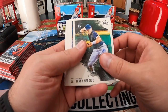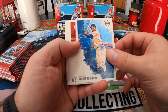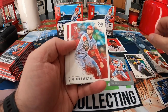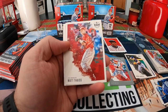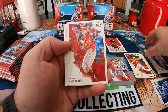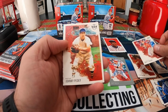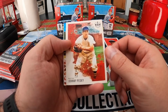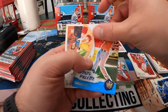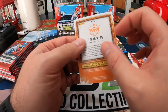We got Danny Mendick, Jackie Robinson, Zach Gallen, Patrick Sandoval, a Matt Fayette, Johnny Pesky, a Jordan Artist Palette, and a Logan Webb short print.